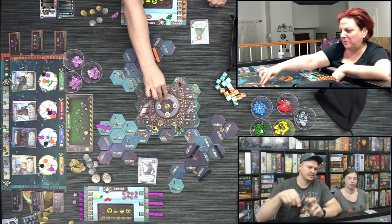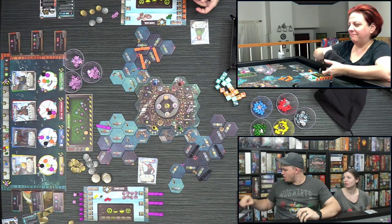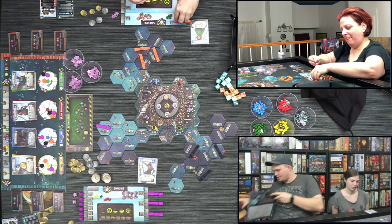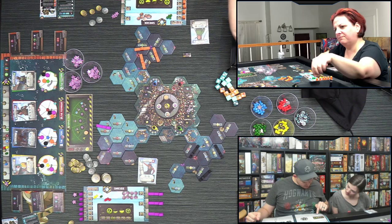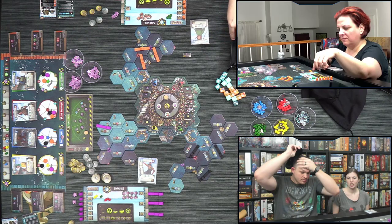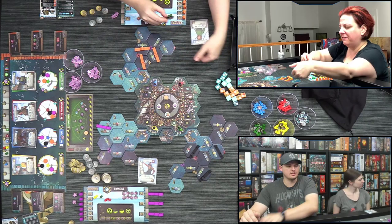A rules question: what happens when toxicity maxes out at 15? It may reset back to nine with immediate negative 15 points, or it might cap at negative 15. The rulebook may not explicitly address this. Brie gains the Colossus artifact for five victory points. It's Derek's turn next.